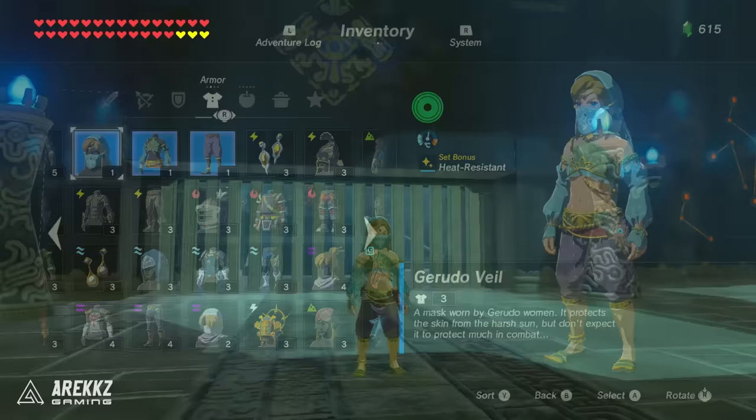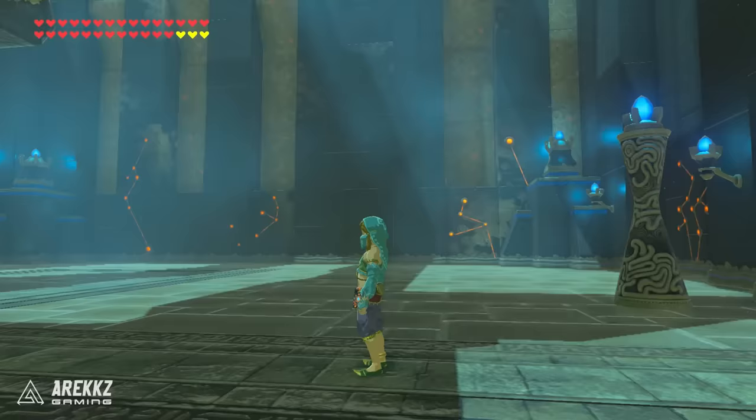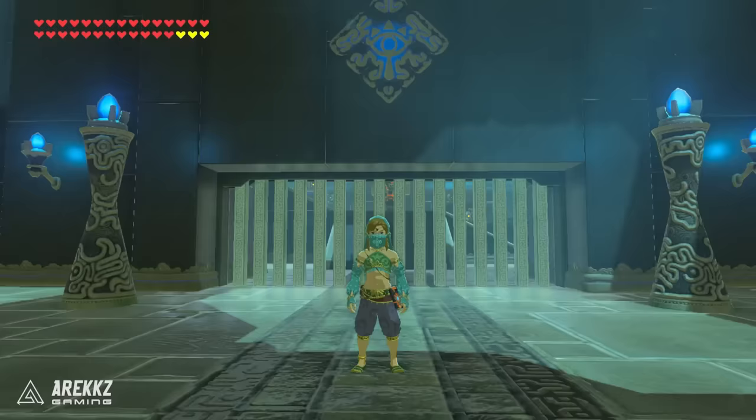You then have the Gerudo set. This makes you look like a Gerudo or a female, and it is the only way you can enter and walk around the Gerudo town — even after you've completed the story missions you still can only go in wearing this set. You get this from a side quest in the oasis just before town; you basically get it by climbing to the top of the inn at night and speaking to the person there. This set gives you heat resist and nothing more.